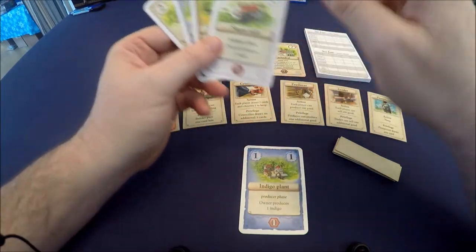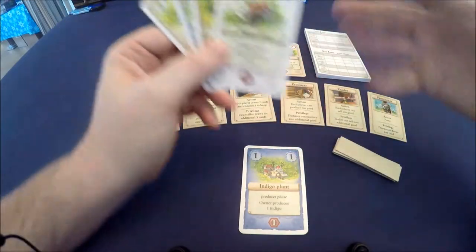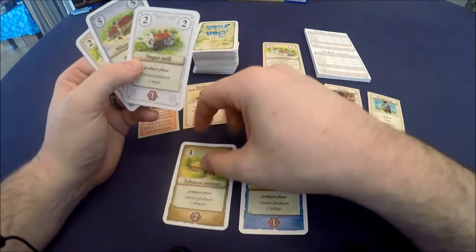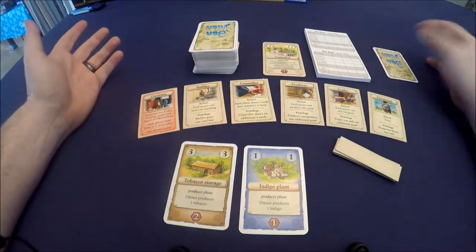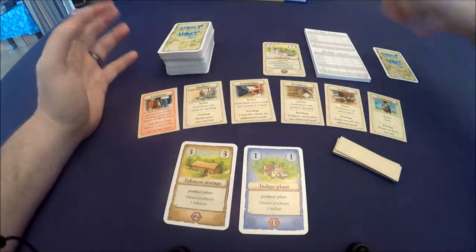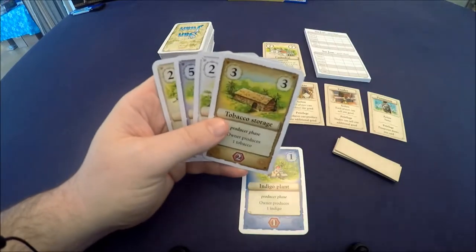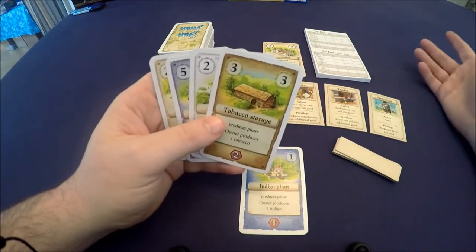For example, if I want to pay three for the tobacco storage I choose it during the building phase and put it in my tableau, but then I have to spend three other cards to get it. There's a great sort of checks and balances — do I spend the cards now, or do I wait for somebody else to take an action? It's a real mental challenge, and once you get to know the cards better that decision becomes a little easier.